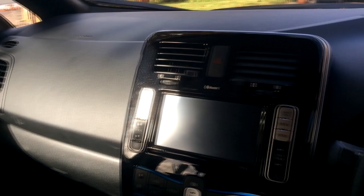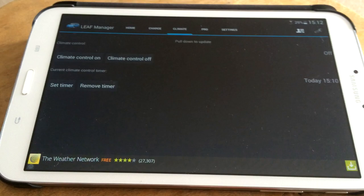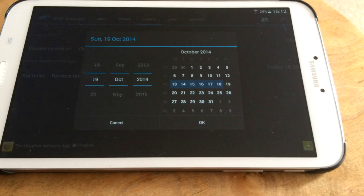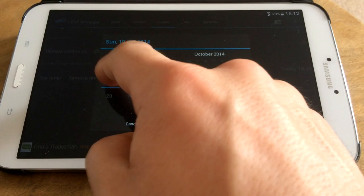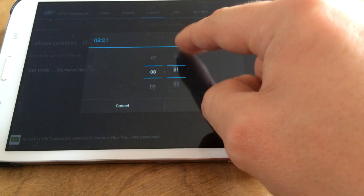I've never really used that app before, but let's test it out. So here we are - set timer. You can only have one day I think. Let's choose tomorrow and say okay, then set it to the morning - more or less the time that I leave, which will probably be around 8:30. It'll be nice and warm. Off it goes to the data centre.